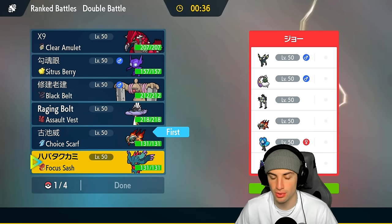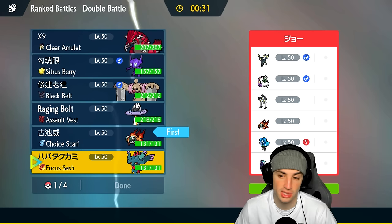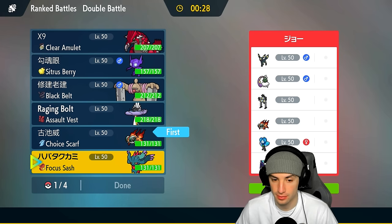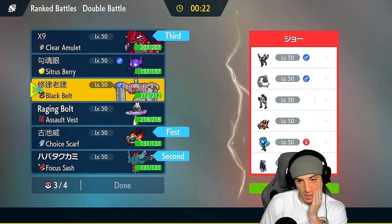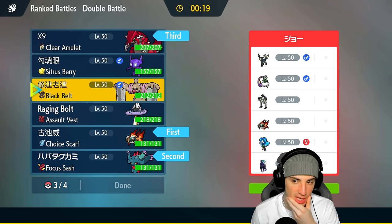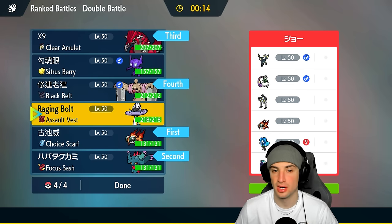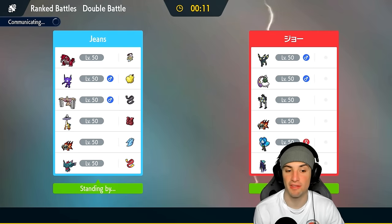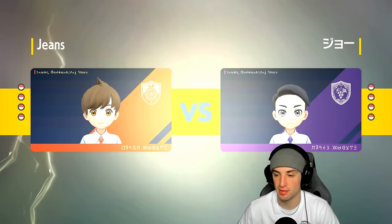Chi-Yu and Fluttermane or Chi-Yu and Raging Bolt — two great options. Fluttermane's good because of Focus Sash, which could definitely come in clutch. I'm going to go Chi-Yu and Fluttermane, bring Conkeldurr in the back end. Conkeldurr is super effective onto Chi-Yu and can do big damage with Knock Off on Calyrex. If they go Tailwind with Tornadus, we can pop Trick Room right away with Fluttermane and have Focus Sash to keep us safe.